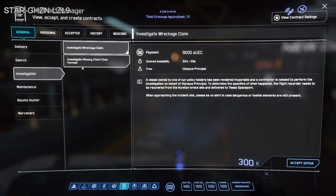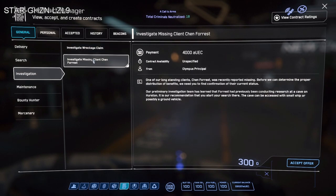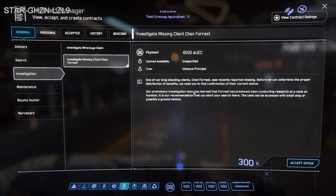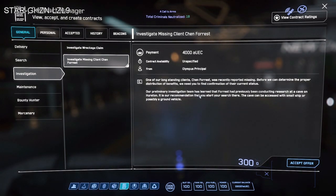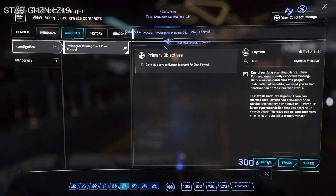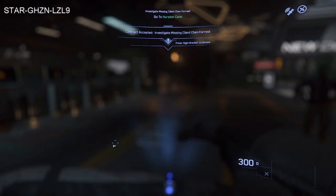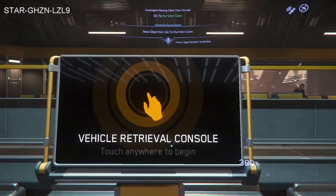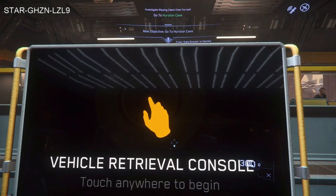The easiest way to find a cave — as opposed to going to the known caves in the verse — is to accept an investigation mission. Investigation missions are usually about finding a person lost in a cave, so look at them and see if it tells you there's a cave there. It'll also tell you if it's a cave accessed on foot, which are the older style caves, or one accessed by a vehicle or ship. The first one I saw was for Hurston Cave, and I'll show you why I don't normally accept that one.